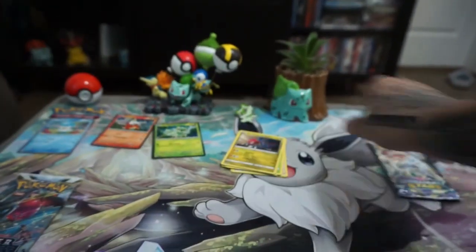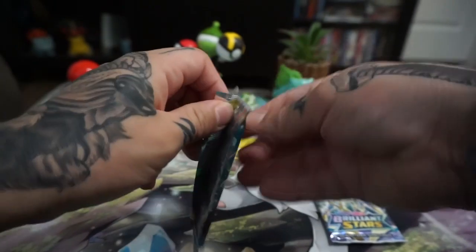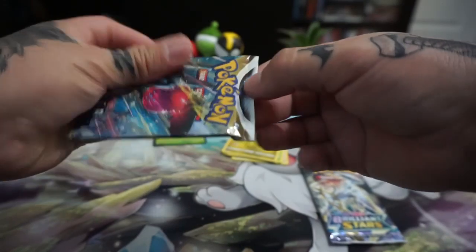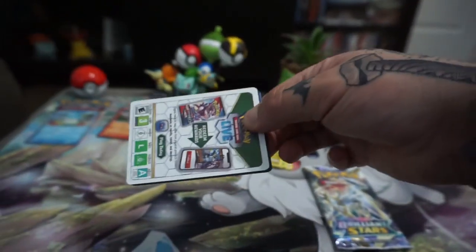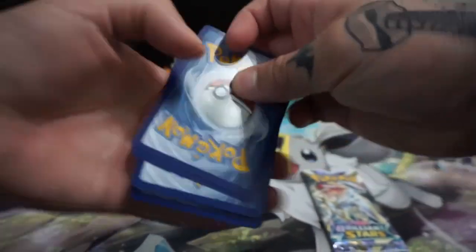So for Brilliant Stars it would be cool to get something else. I forget the other cards, but Charizard would have been cool — I know they have that Charizard and a couple other cool ones. So Silver Tempest — this is my last hope. Might buy some more eventually, but right now I'm not really buying them a lot. That's why I haven't posted a lot of videos.